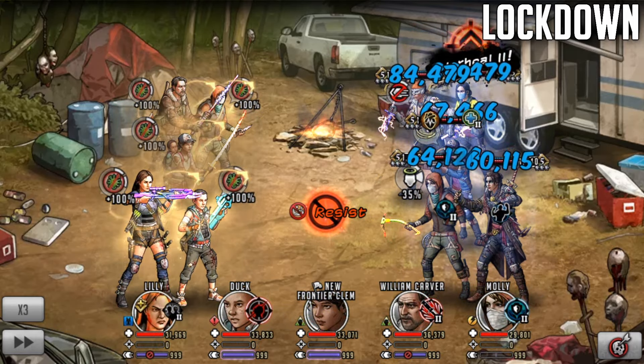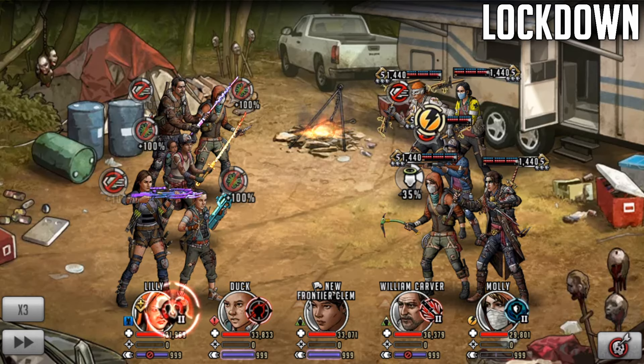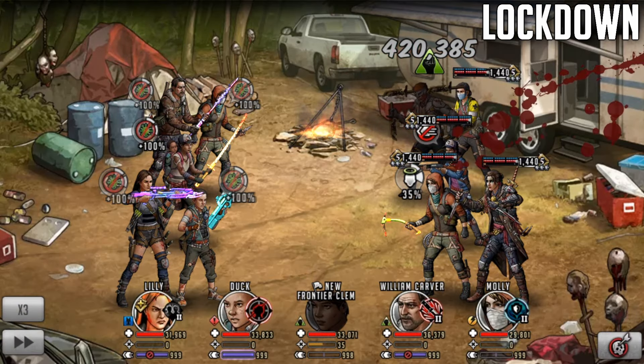This time around I'm going to do the signature move. It's worth noting as well, because we've got a full Telltale team and we're using William Carver, her attack stat is actually crazy right now - it's like 300k. So that 263k that we did last time is now going to be 420k.